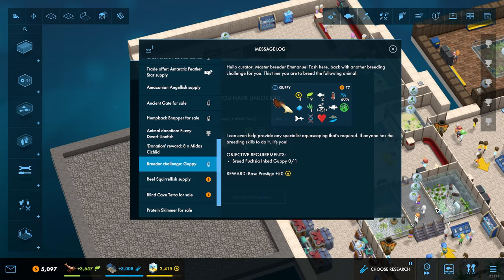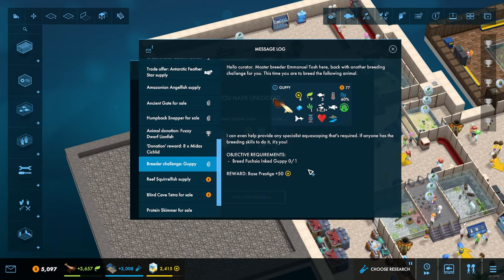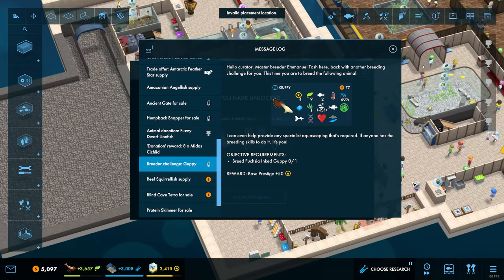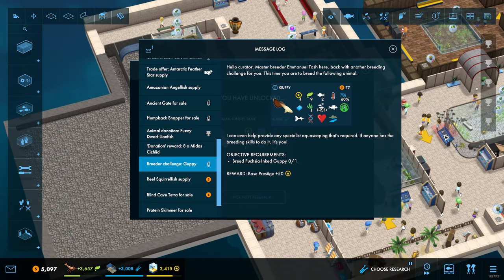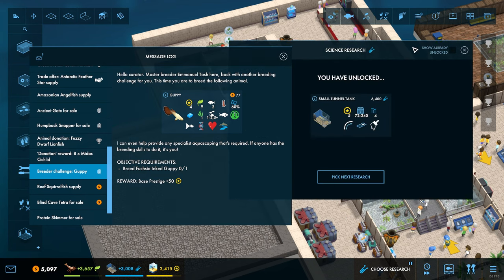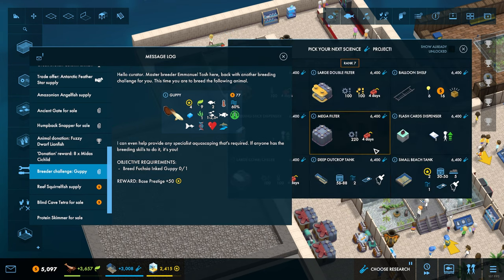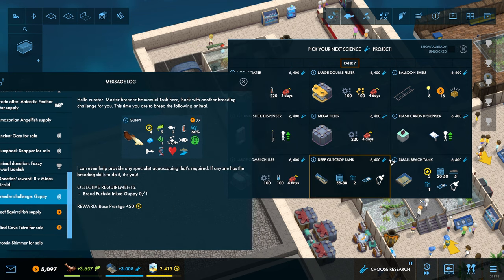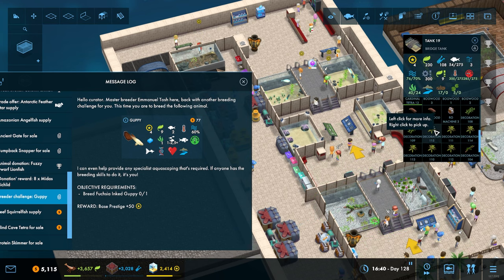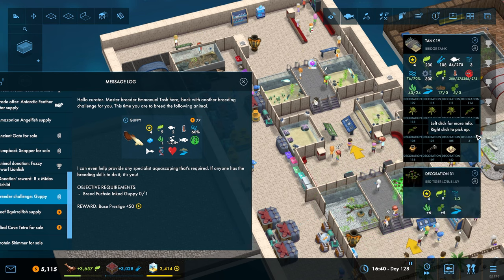There's some very nice fish here - what is this? I should probably check this before I put it in. Let me put it somewhere and quickly look at it. Pick next research - cool, that one's done quickly. Right, is it purely decorative or does it have properties? It has floating cover plant plus six for freshwater tanks. That can sit in there, that's fine.